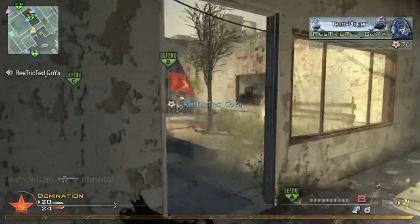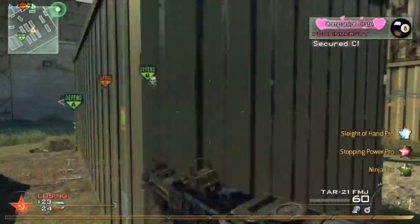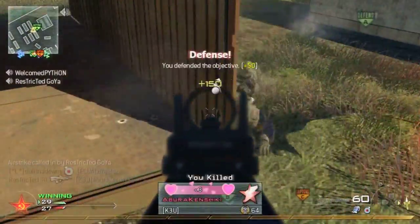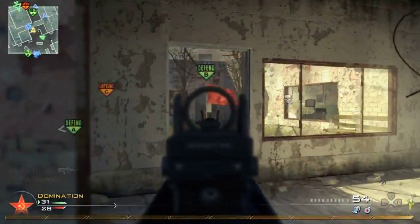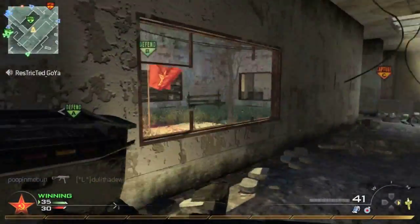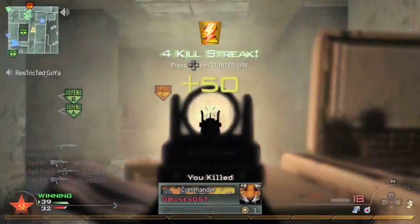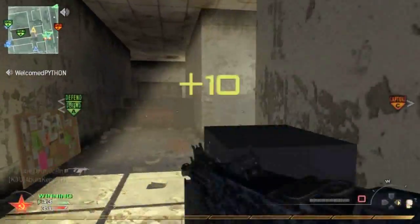On Vacant domination, the best thing I found is to capture A and B because you can spawn trap them on C. It's a very easy spawn trap once you have A and B, because for them to get to C there are only two hallways they can come from and those hallways are easy to hold down. One spot is that door — a lot of people spawn and go right there. You can stand behind the copy machine and take them out, but I can't stay still so I gotta rush in.